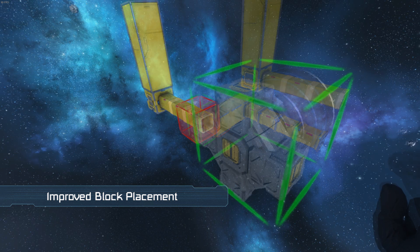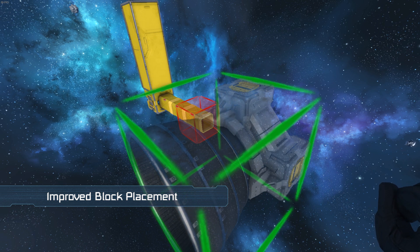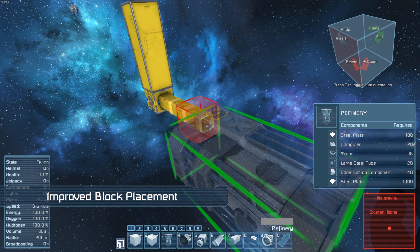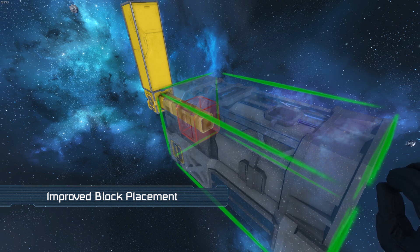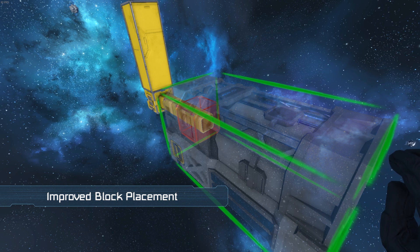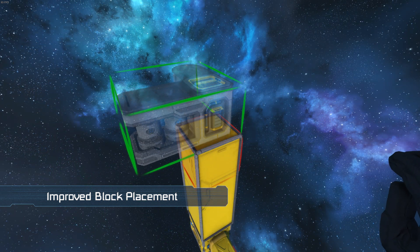A significant number of blocks, all of which are larger than 1x1x1 in size, now have improved placement behaviour. This includes medical rooms, large hydrogen thrusters, refineries and many more. A good example of these changes is that you will now be able to place a medical room on a single armour block.